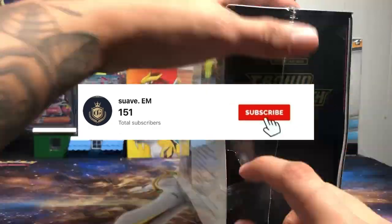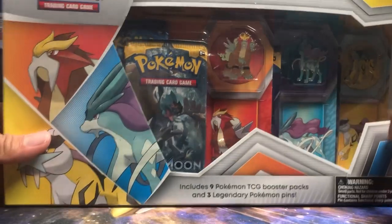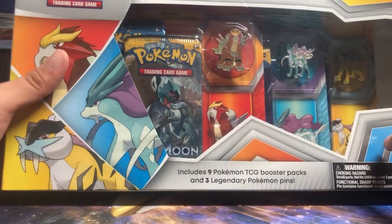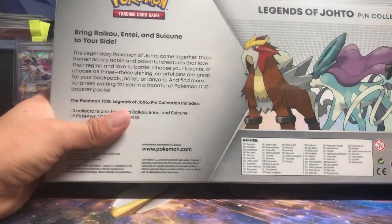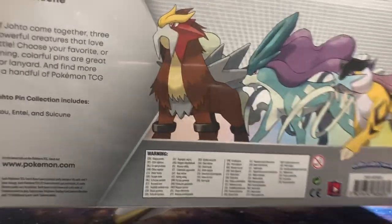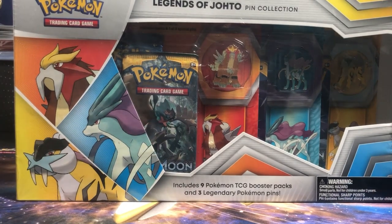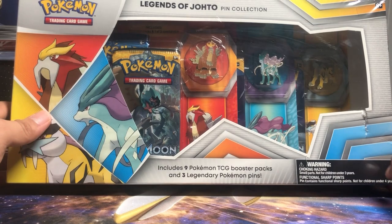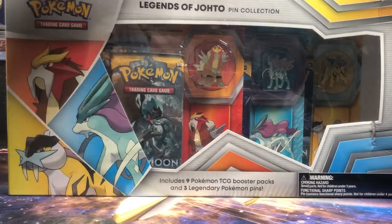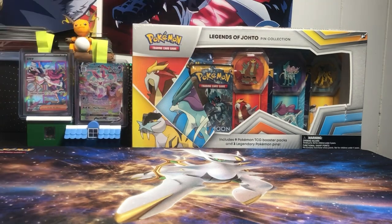Welcome back to a new Pokemon opening! Today we have a Legend of Johto pen collection box. I was scrolling on OfferUp and saw this pen collection. I was gonna get two but let's open one first and see how this video does. Market price for this pen collection is going for $90 on TCG, but I got it for $80 — a little steal. I think it's a GameStop exclusive, similar to the RCS premium. But before we open this, we have 10 packs of Crown Zenith to go through first.